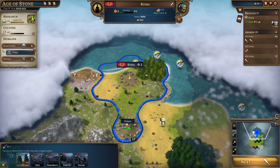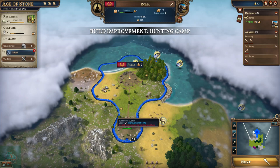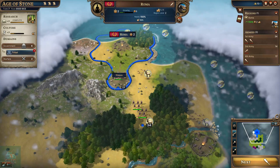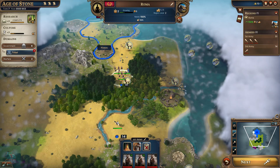Currently we have an option for a hunting camp - we have enough points saved up. If you have enough points unlocked for any upgrades, when you click on it the map will show you recommended areas to build that improvement. I'm actually going to hold off on that because I want to wait until this game resource is included within our borders.